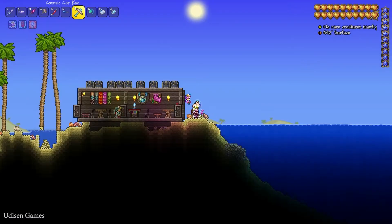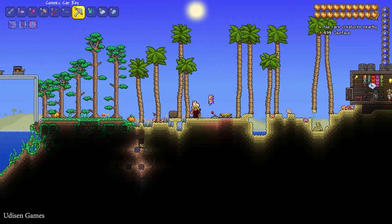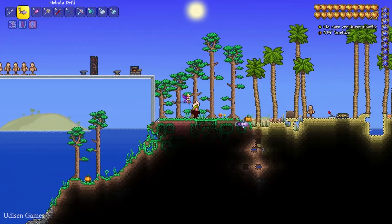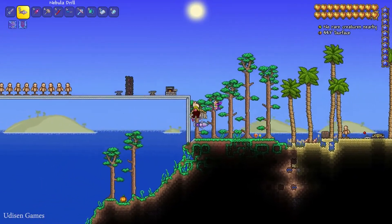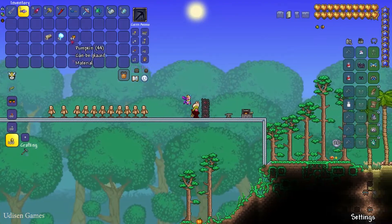For Pumpkins, you can find them in two different ways. If the date is near Halloween, you can find Pumpkins all around on the surface in any biome in your world — free Pumpkins without any problems.